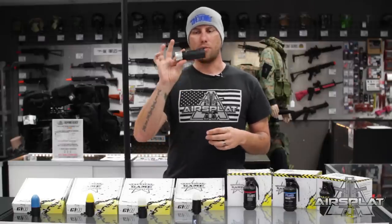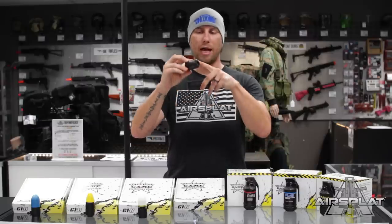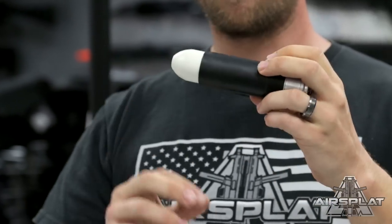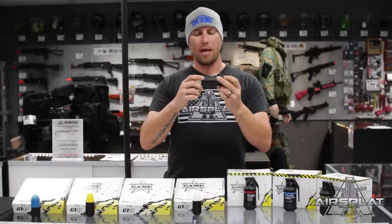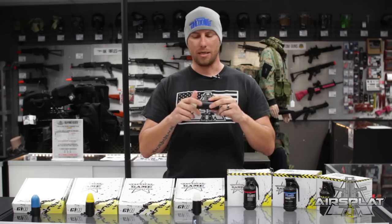Now all these are launched through this 203 shell that'll fit in your 203 launcher. They are actually rifled, so you'll have the grooves cut into the body of the grenade which matches the rifling inside of your 203 shell. What you're going to do is line up, twist it into place, and you can keep pushing it in. You twist it in following the rifling and that way when it launches, it's actually going to give that rotation for accuracy and distance.